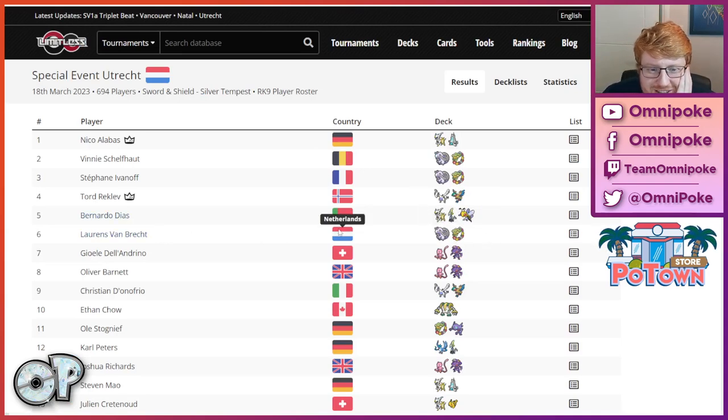Lorenz is an absolute genius. Hasn't played for a number of years, or at least this season, turns up to a tournament just because it's nearby, top eights, and then scoops in top eight to Nico because he's already got the maximum amount of packs he could, and he's not going for Worlds so he doesn't care about points. Lorenz is an absolute genius, doing well with Goudra — awesome.